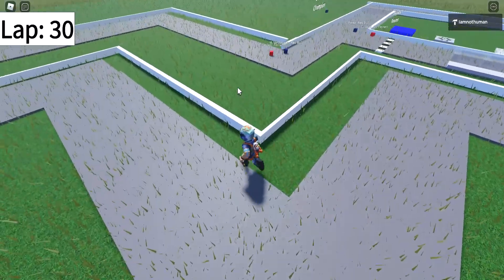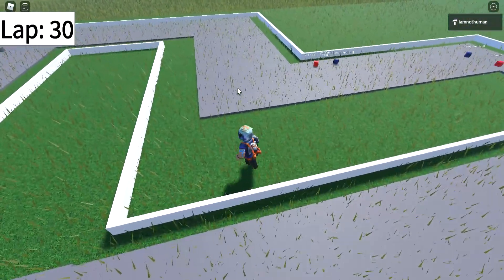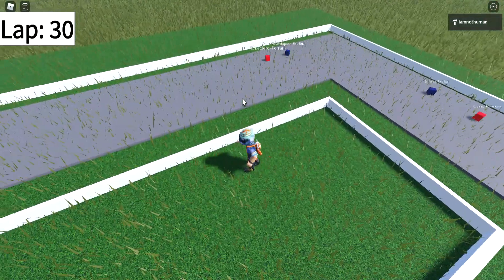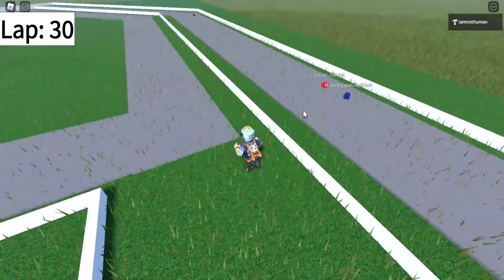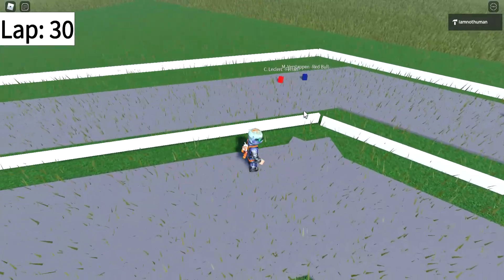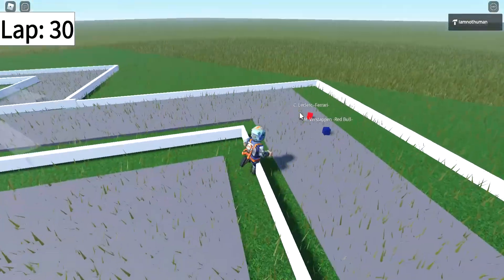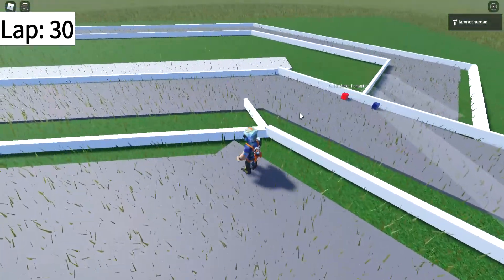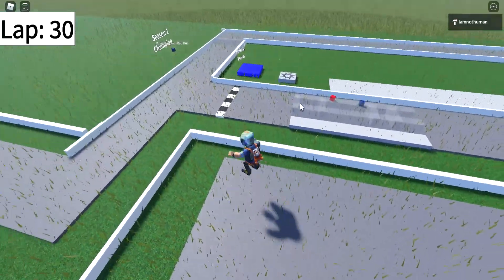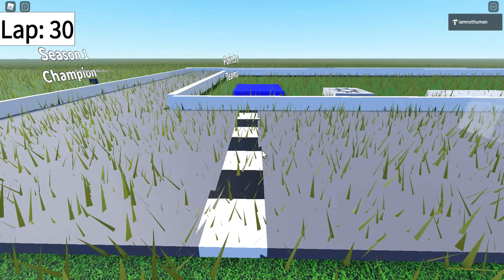Final lap of the Grand Prix. Leclerc is ahead of Max Verstappen still, trying to hold on to this lead. This will be a huge victory for Charles Leclerc. Down the straightaway — is Verstappen going to have any chance? No, he won't. The final turn — Charles Leclerc is the winner of the Grand Prix! Verstappen's second, Perez third. And that does it.